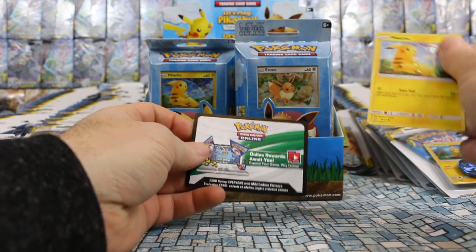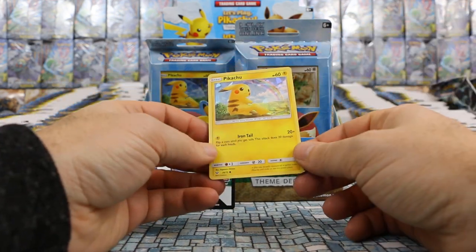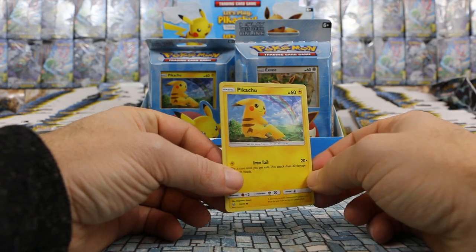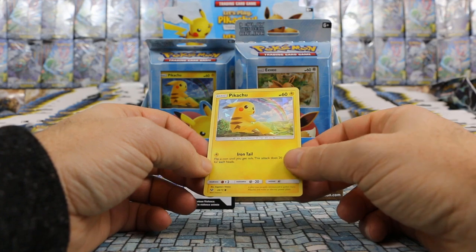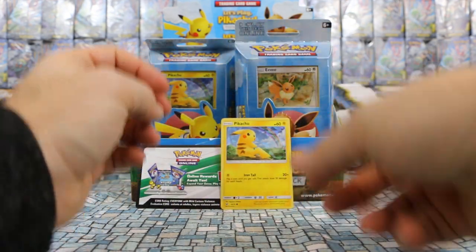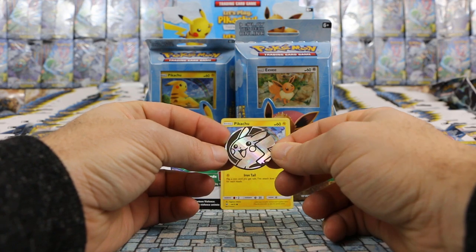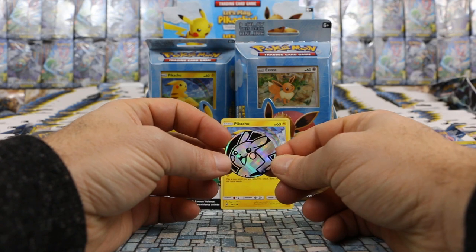It does come with a code to unlock everything online, as usual. It is card 28 of 73, so it is from Shining Legends, and it does have the shattered, cracked, hollow kind of effect, which is really neat for you completionists out there. And we also get this really cool Pikachu coin — it's kind of like a metallic crosshatch hollow pattern. That's very cool.